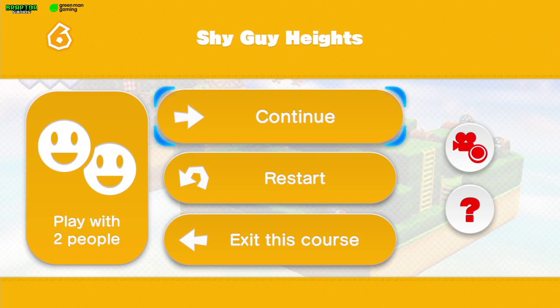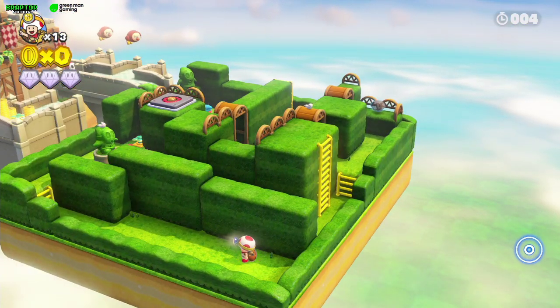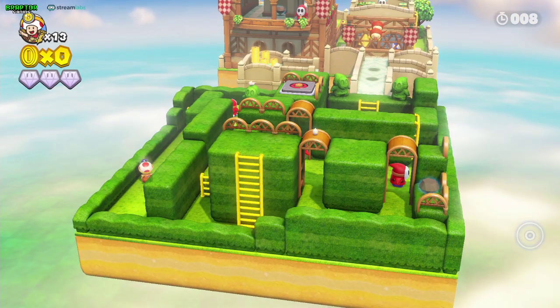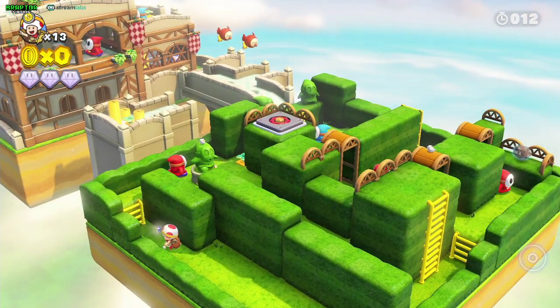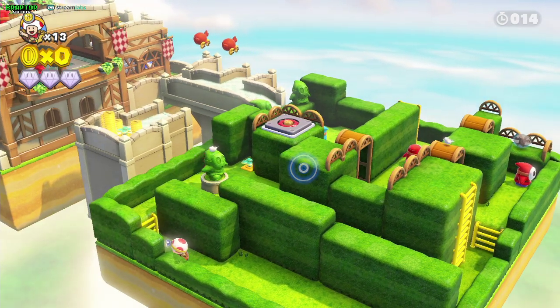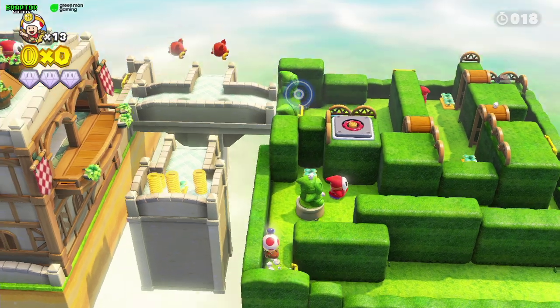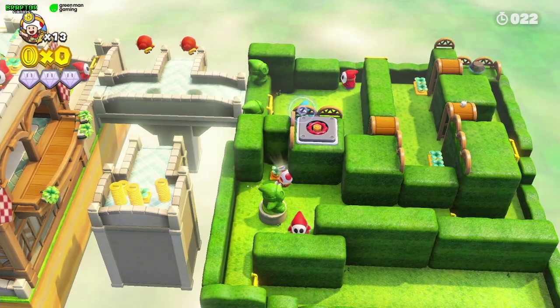Here we are at Shy Guy Heights. It has one of the hardest challenges, I think, in the first episode, because there's a lot of Shy Guys here, and to do the challenge, you can't be seen by any of the Shy Guys. My hint here is just be patient — wait for them to be walking the other way around so you won't be seen by them.